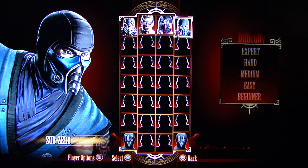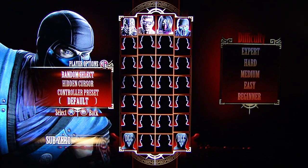In order to get your button mapping to work in this game, look what you have to do. When you're highlighting a character, you have to press Square, then you get these options. Who the hell knew these even existed? Random select, hidden cursor, and then controller presets. So, not only do you have to button map your buttons, then you have to select your button mapping on the select screen. Maybe that's why I would have button mapped it in the first place, because I wanted to use it. So, that's really stupid.